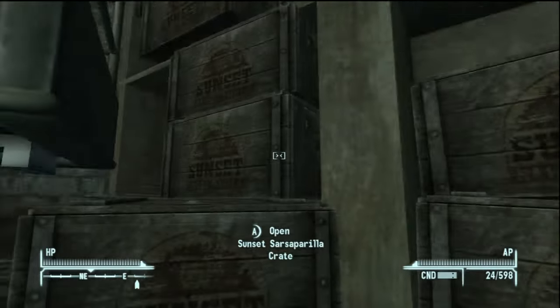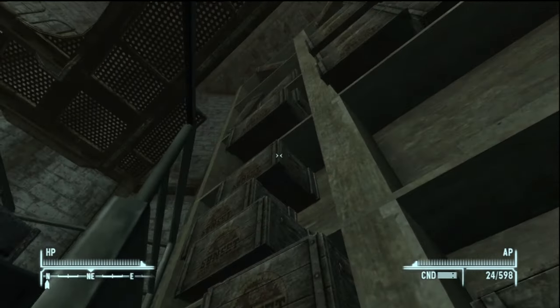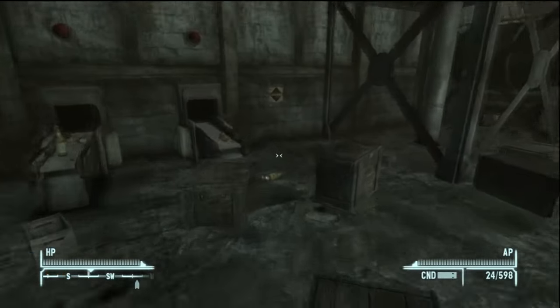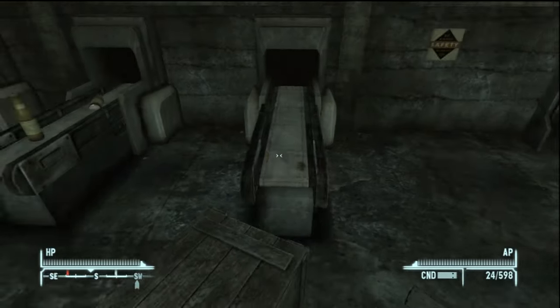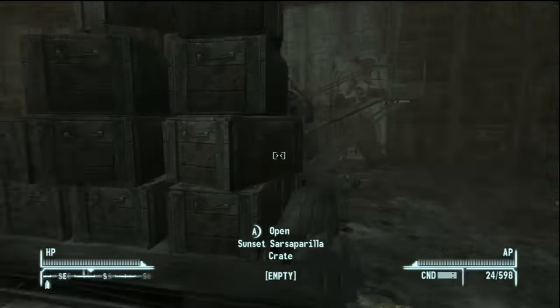The bottle cap making machine is in this room that we have to get rid of, so it's easy. However, I'm probably going to explore the rest of this area that's like right over here.